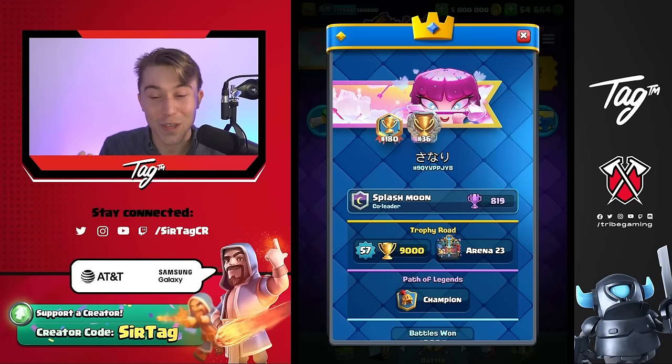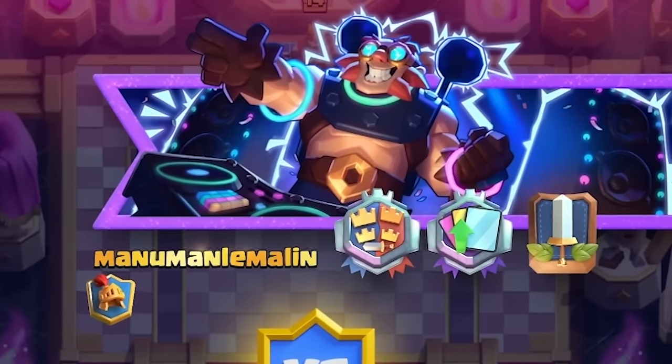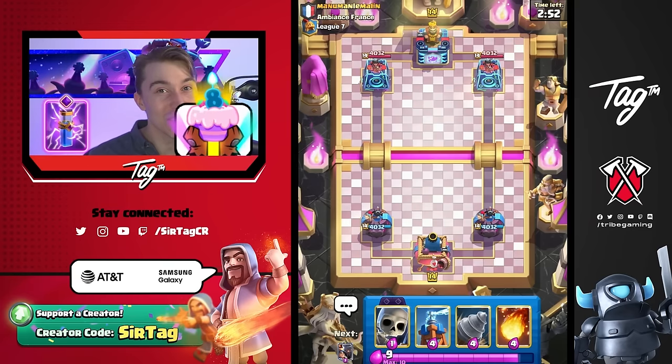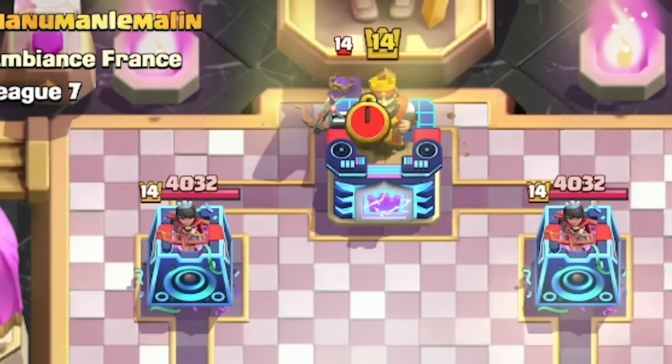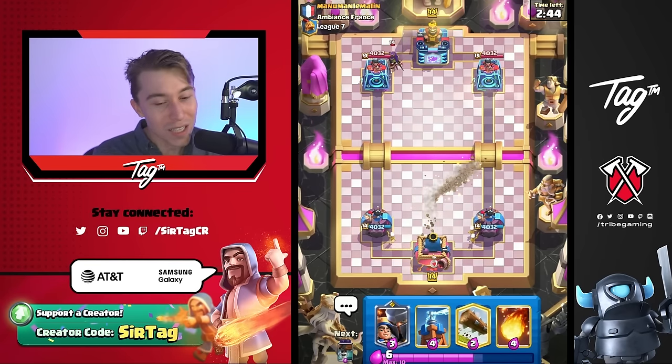I'm pretty sure I was saying the wrong rank the entire time — the guy was ranked 36 in the world, not top 60. Beating someone even better than we thought is a well-welcomed surprise. So this madman's got an Electro Giant in the banner. I feel like he might just be sporting it for the new season instead of playing the card, but I guess we'll have to wait and see. He's going to have Archer Queen, so we might be running it back for another Pigs Parade.